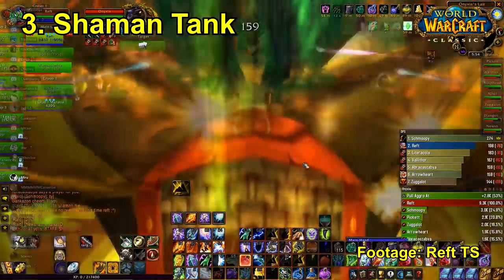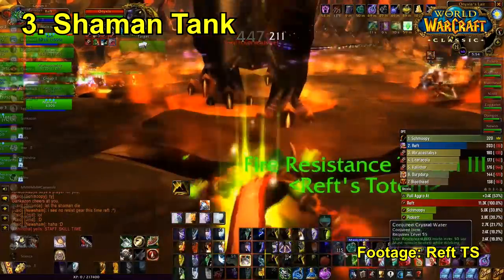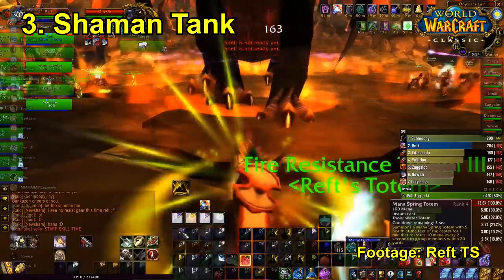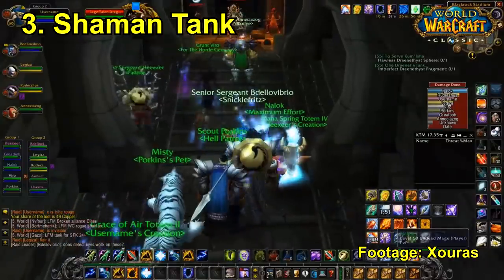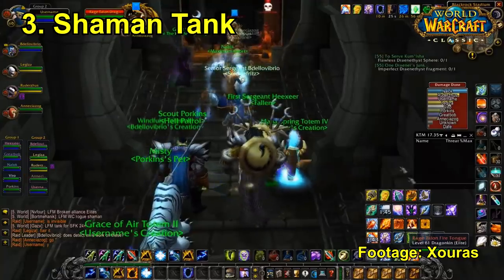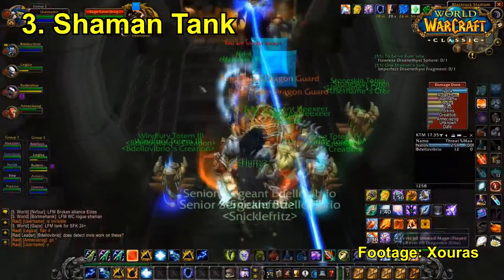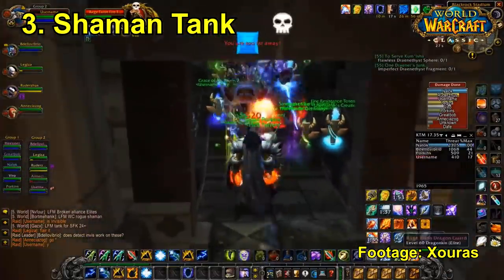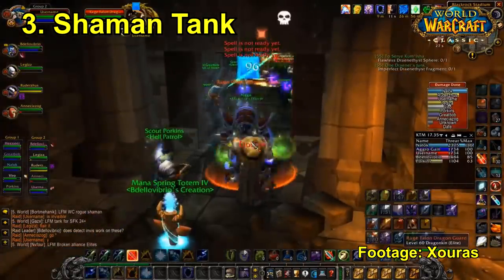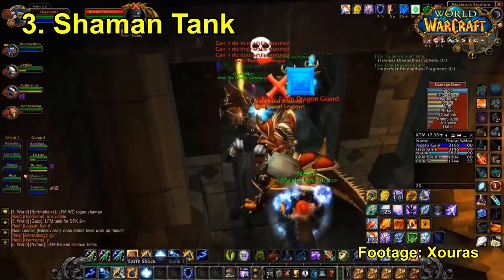Threat is never really much of an issue because you have Earthshock, which does like double the amount of threat generation of most abilities. You have Rockbiter Weapon which generates a lot of threat. You also have really cool talents like Stoneskin Totem which reduces the damage you take, and Stoneclaw Totem which is an AoE taunt — shamans actually have an AoE taunt, which is quite interesting. You've got Earthbind for kiting and Searing Totem for really awesome AoE threat. Threat is never an issue; they just again need that little bit of extra defensive capability to become a strong main tank. At the moment they're more of a casual dungeon tank and flag carrier, and then maybe a very temporary raid tank.